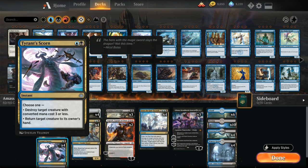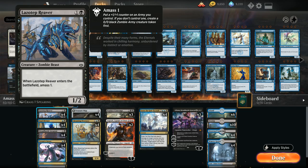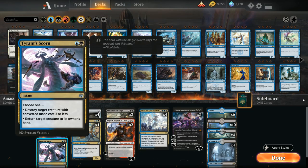Tyrant's Scorn can also return target creature to its owner's hand, meaning we can bounce an opposing creature or token and kill it, or use it to save our own creature from removal. Against a control deck that doesn't play creatures, Tyrant's Scorn is not a dead card since we can still return one of our own creatures — like a Lazotep Reaver — back to our hand and get to amass an additional time for extra value. It's much more versatile than something like Cast Down.